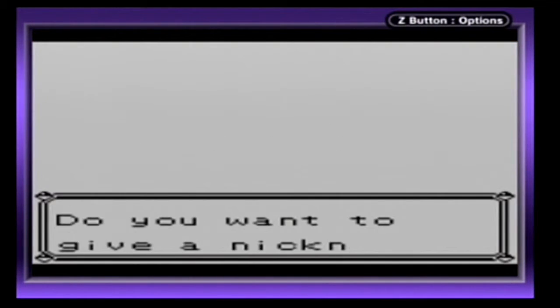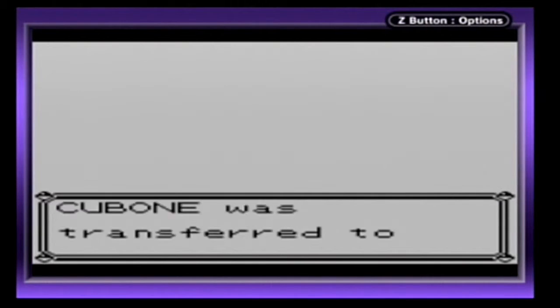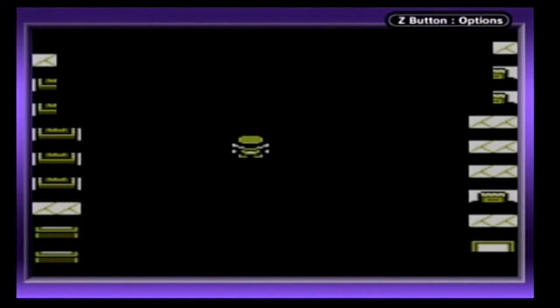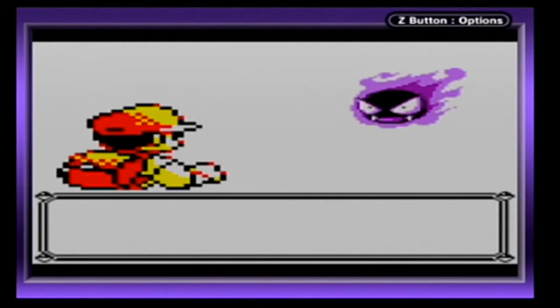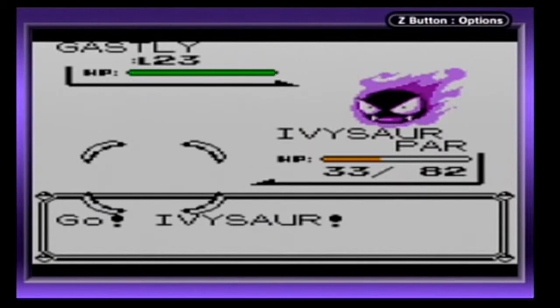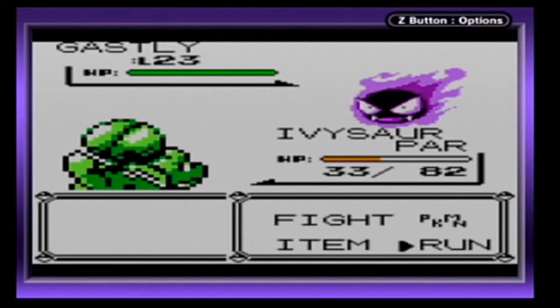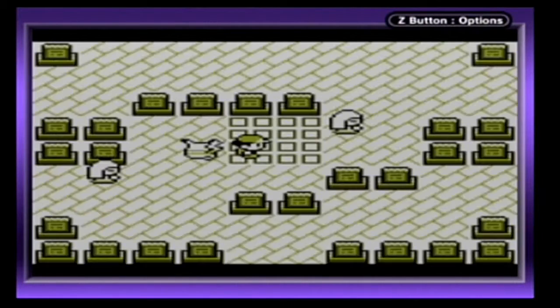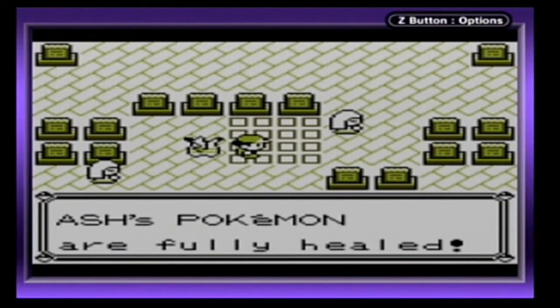Like I said, we'll use Cubone for a little later. Let's transfer to Bill's PC and heal up — or get interrupted by another Pokémon, which is a Gastly of course. Fully heal up. At least we don't have to keep walking back to the Pokémon Center.